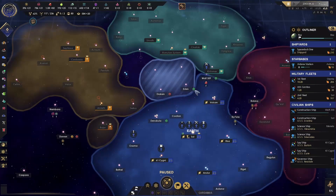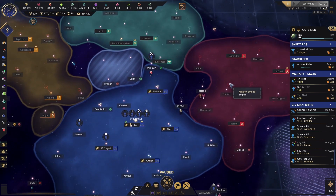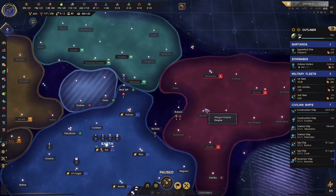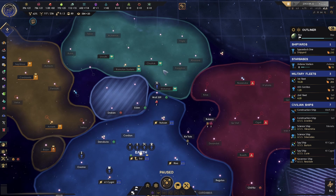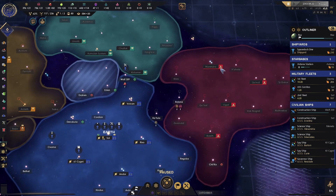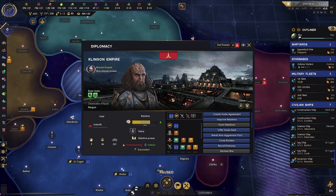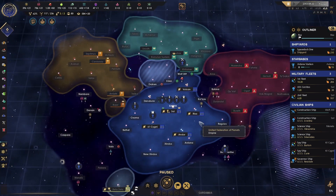We have envoys available now, so I'm going to set one to the Romulans and one to the Klingons. We may have to recall some of them later, because envoys can be used to operate in other major factions, and when you're making contact with a new minor power you do need an envoy. We'll set them to improve relations — we have two here available. Now we are improving our relations with both the Romulans and the Klingons.